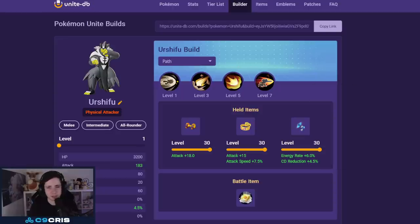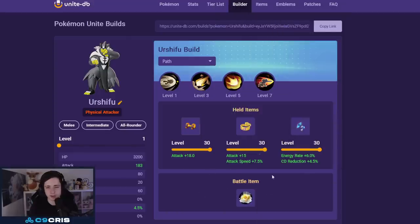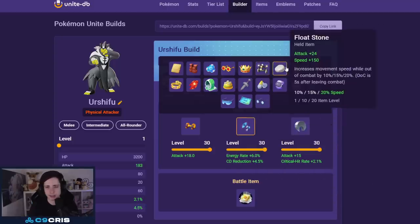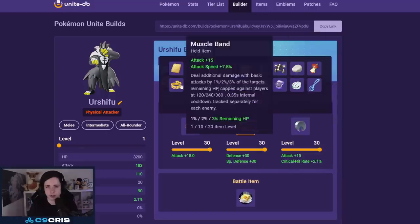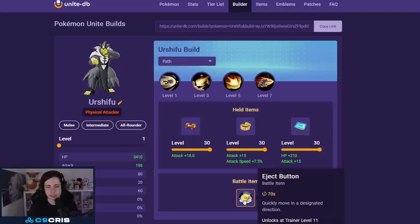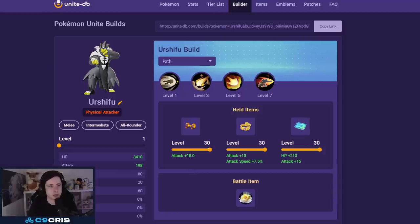We're going to have both the Urshifu builds. First, Single Strike: first hit item is always Attack Weight. For the second hit item you can either go Muscle Band or Razor Claw as your damage option. For the last slot, Energy Amplifier, Focus Band, or Floatstone are all great items. You can still play Razor Claw and go for a lot of damage, or something safer — you have a lot of options. Always go Attack Weight; Weakness Policy is also fine.